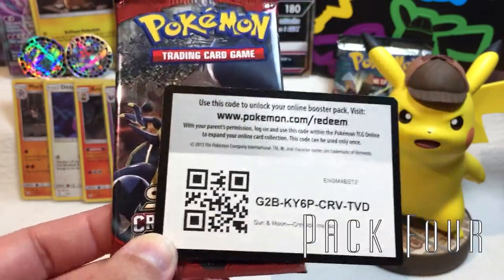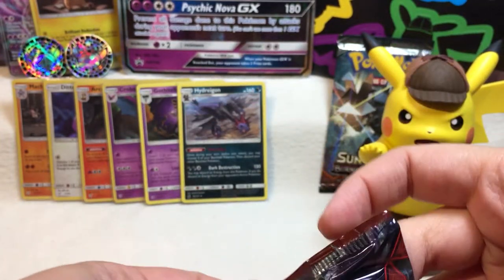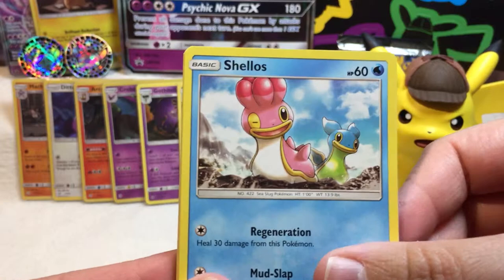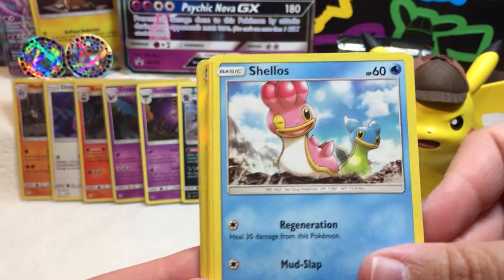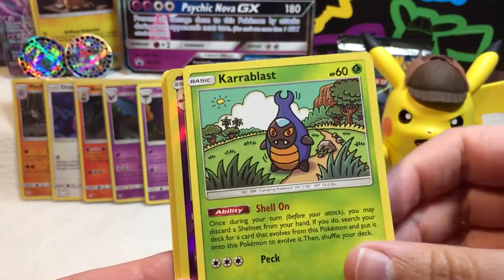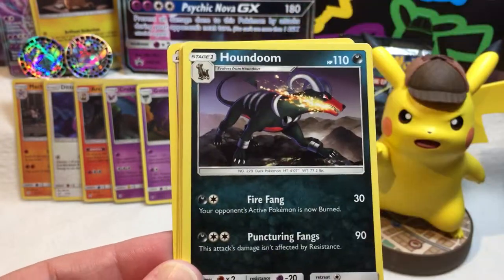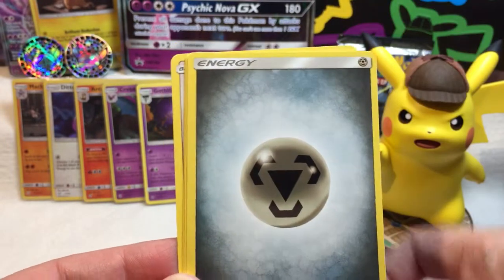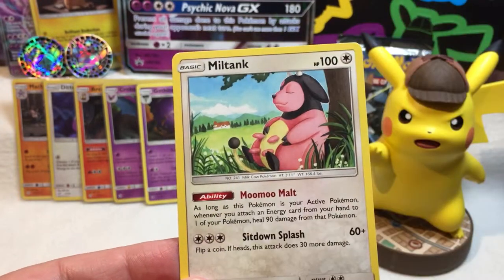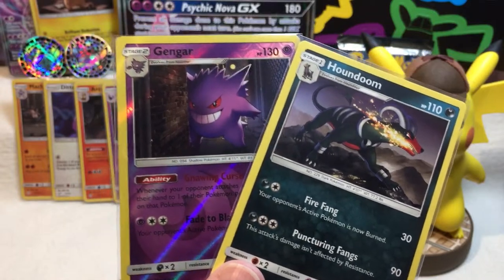Pack number four — it's more Crimson Invasion. I hope we get something good — this has not been looking very great. Starting things off with a Shellos. Cat being cute. Shellos. Bunnelby. Hondur. More dino. Carbink. It's a reverse holo Gengar — creeping on you. And a non-holographic Houndoom. Metal energy. Counter energy — that looks fancy. Sea of nothingness. And a Miltank — oh, I don't think we have that, that's super cute. Creepy Mr. Gengar and his doggo Houndoom are both protected.